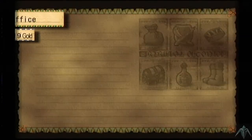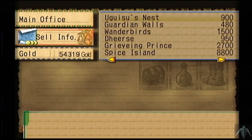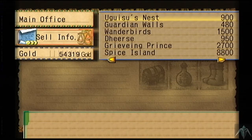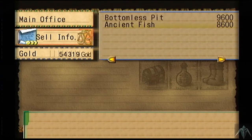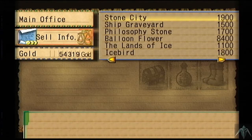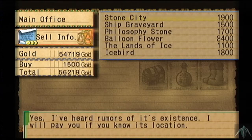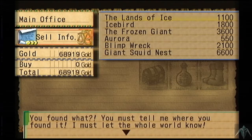We're going to sell all of the discovery information. I've got 54,000 gold right now. A lot of these are crazy. The early stuff that's easy to find, like the Guardian Wall - something you're going to run into anyway. The Dancing Lights are another cheap one. Stone City, Ship Graveyard, Philosophy Stone, Bloomflower, Lands of Ice.